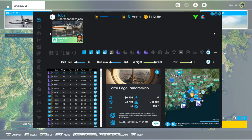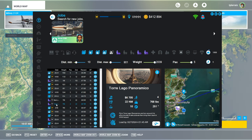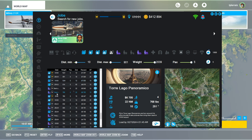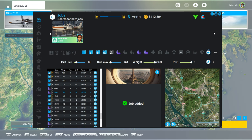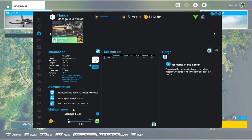Taking a look at NeoFly here, we do see a flight to Macau - Torre Lago Panoramico. We'll go for Torre Lago Panoramico. We'll take this four passengers, not a long flight. We seem to have zero fuel somehow - it doesn't seem to be tracking it exactly or forcing me to run out of fuel when I run out of fuel.